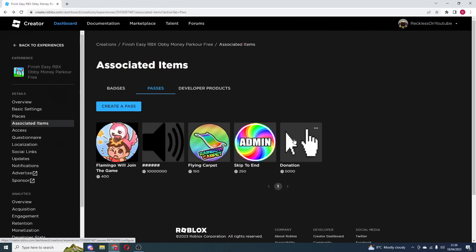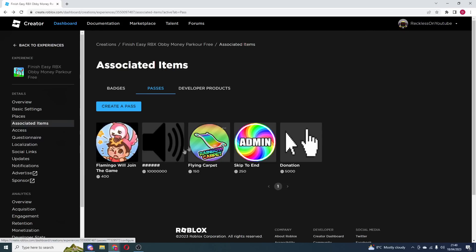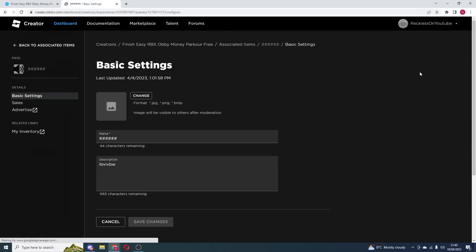It's because Roblox are actually reviewing the image — sometimes the image isn't ready right away. Now from here, let's just say you made the game pass. Let's go ahead and press Open in New Tab, and it should look a bit like this. You want to press these three dots right here, and what you do from here is press Configure. Once you press Configure, it should look like this.